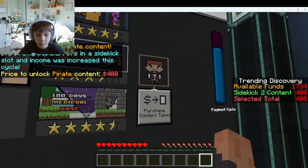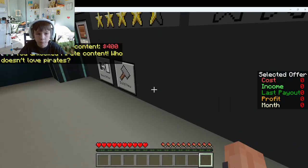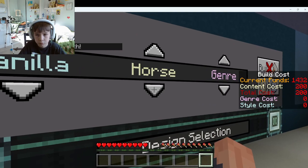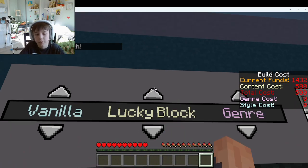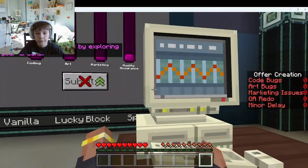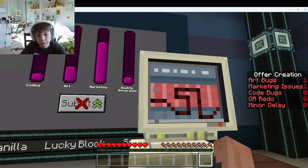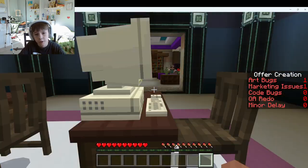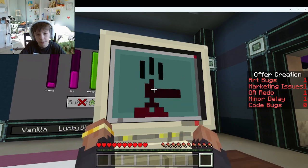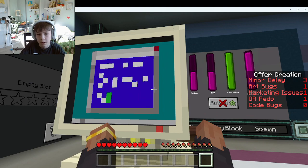Let's go to trending and get more stuff — pirate! That should be good. And now let's go to my offers and build a new one. Vanilla — void always fails, to be honest, it always fails, just don't even try it. Oh, vanilla lucky block spawn — that would be so cool! I should probably just make a lucky block mod eventually. While you're working on the computers that my Minecraft guys are working on, bugs do happen and that makes your bar go down. Even when you're not doing anything it goes down — the quality assurance just went down. So you've got to keep an eye on those and make sure they don't get rejected.